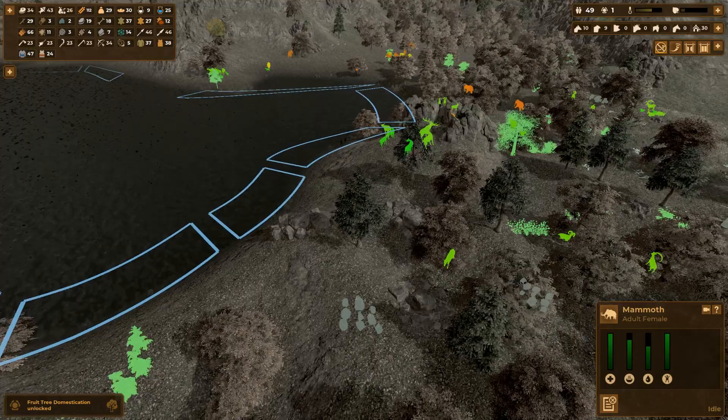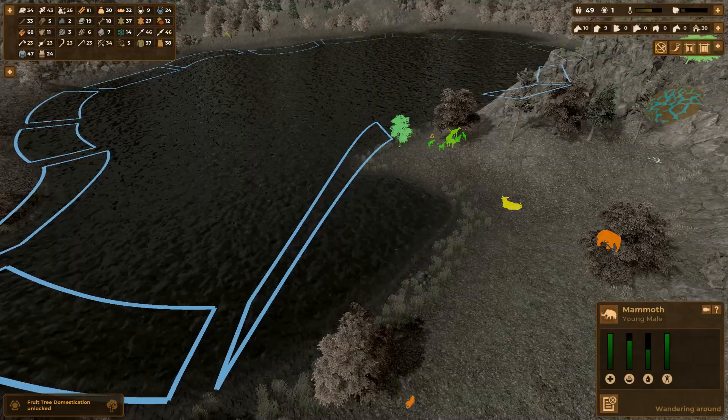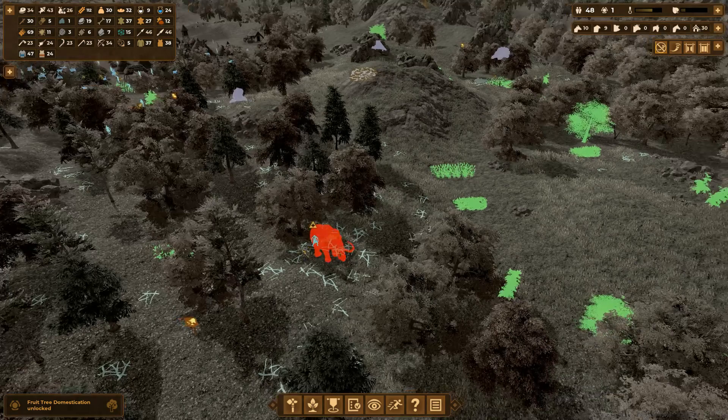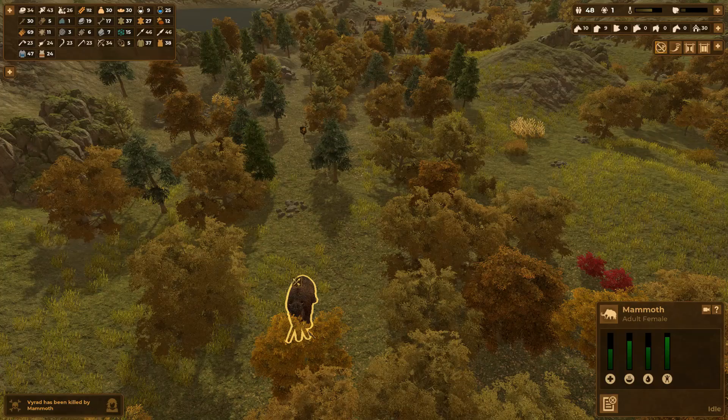Look, there's a couple more of those mammoths. You know what? I'm going after them just so I can get the technology points. I'll do that one too. Mammoth attack — yeah, I know, the mammoth is probably very upset and is going to kill my dude. Yeah, he killed my dude. I'm re-hunting you. You're not going to get away with that.